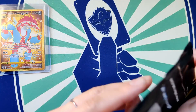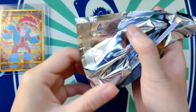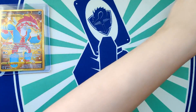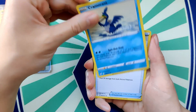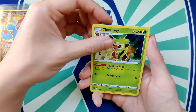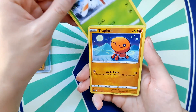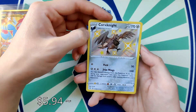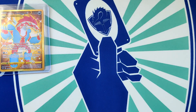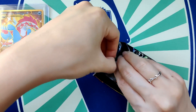Also in pack three: Boss's Orders, Electric Energy, another Grookey, Team Yell, new for me — Blacephalon — Koffing, it's like a Koffing every pack, Eevee, Weasel, Yanma, Trapinch, Corviknight — oh it's got a really nice background, this is really pretty — then Decidueye, very nice. It's gotta be a good one if there's Charizard on the front of it, right?